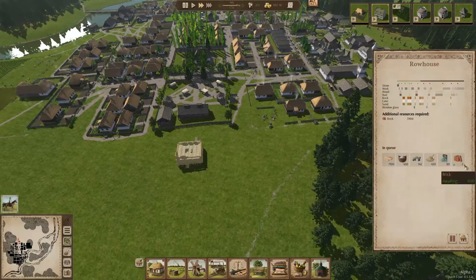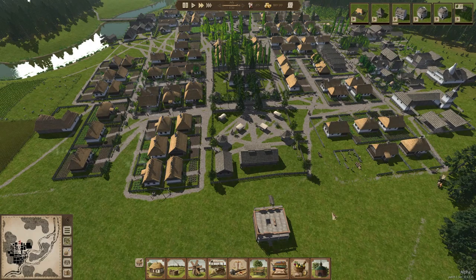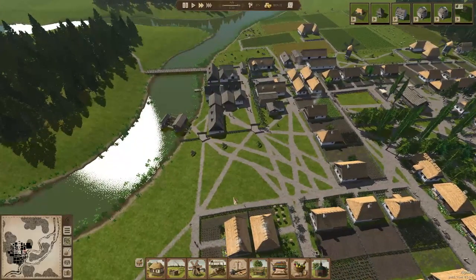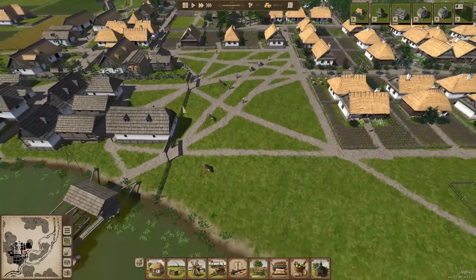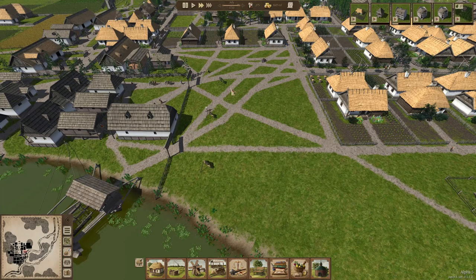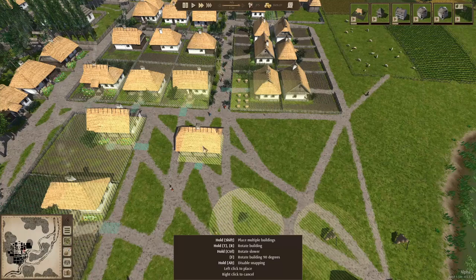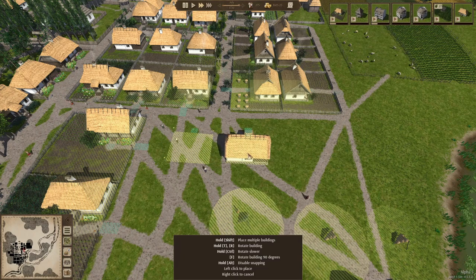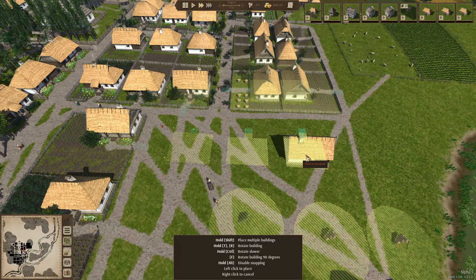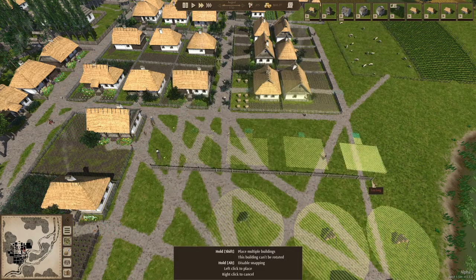We have 1,280 bricks and they are already delivering some, so we're getting more in. Since the row house won't be ready for a long time, we could get other things done first like extra housing. There's some space in the industry area — we'll build a few houses without a garden and create the garden ourselves. Let's place one, two, three, four houses and give them gardens we design.